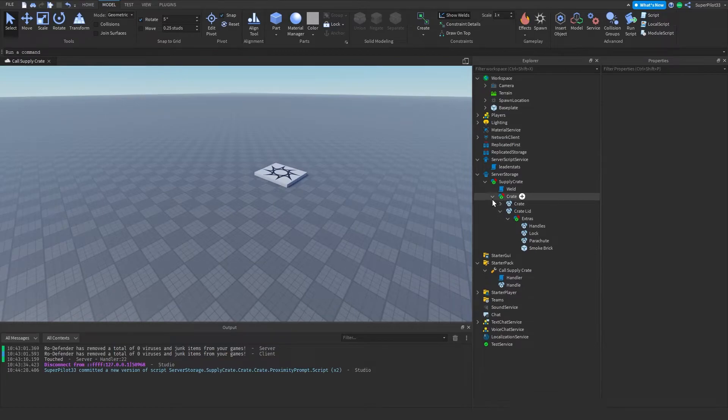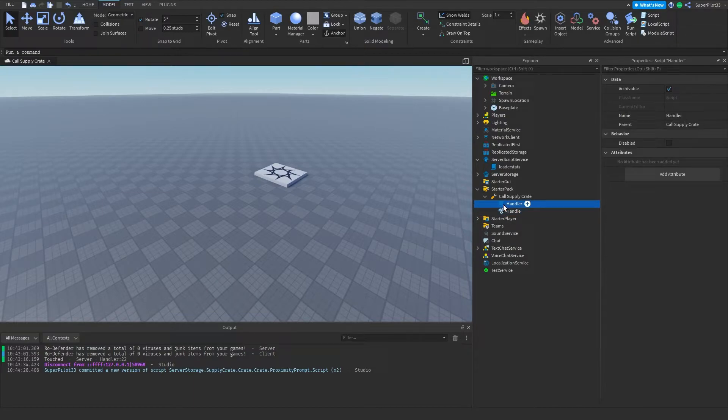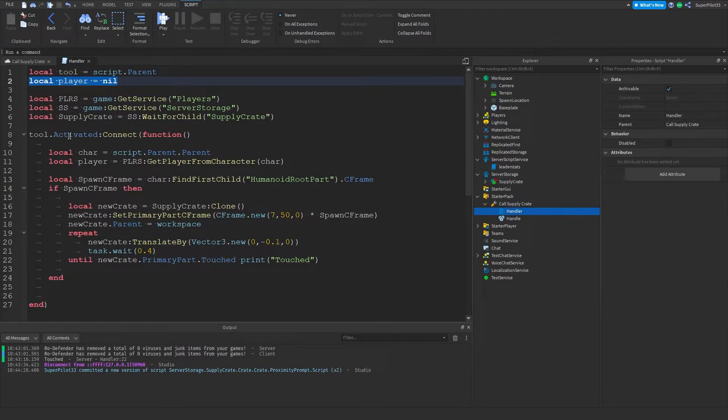Once you have the proximity prompt script done, the next thing you want to do is create a Tool and make sure it has a part called 'Handle' inside — if it doesn't, it won't work. Once that tool is done, create a script and put all of this inside. The first line is: tool = script.Parent, and player is nil for now. Then: Players = game:GetService('Players'), ss for ServerStorage, and supplyCrate for the supply crate in ServerStorage. When the tool is activated, the character is script.Parent.Parent.